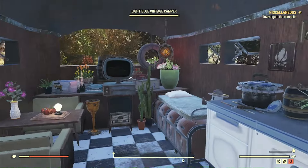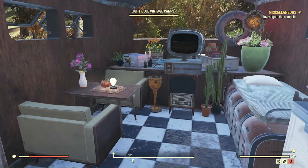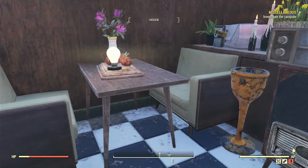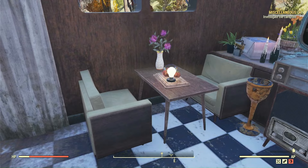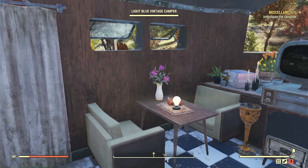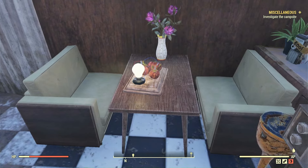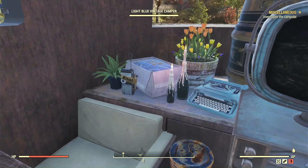I've got Company Tea — I'm going to pick that up and let it rot in my inventory because I'd never drink it on this character. I love these sofas with the wood paneling. They do kind of tie everything together with those wooden edges, fitting in with the wood of the camper.